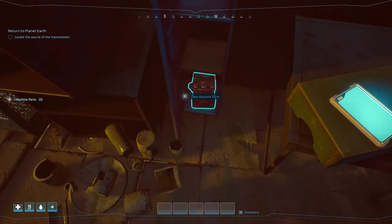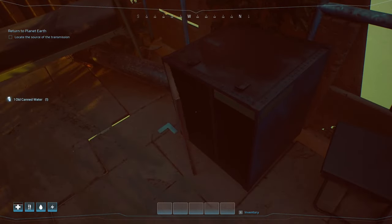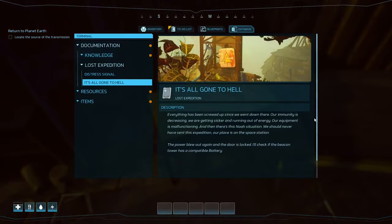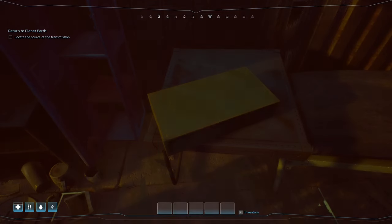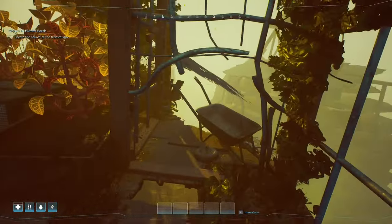I'm going to start again — just loot everything up. It's just machine parts around here. Get some water, can of old water — that's great. Can't open that locker. It's all gone to hell — everything has been screwed up since we went down there. Our immunity is decreasing and we're getting sicker, running out of energy, our equipment is malfunctioning, and then there's this Noah situation. We should never have sent this expedition — our place is on the space station. The power blew out again and the door is locked; I'll check if the beacon tower has a compatible battery. Yeah, it seems like one of the crew that was sent down is acting strangely to say the least.